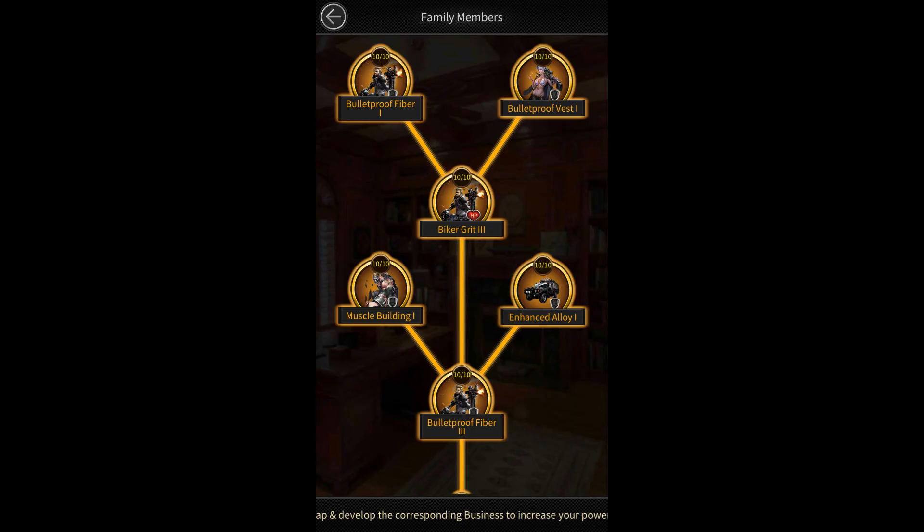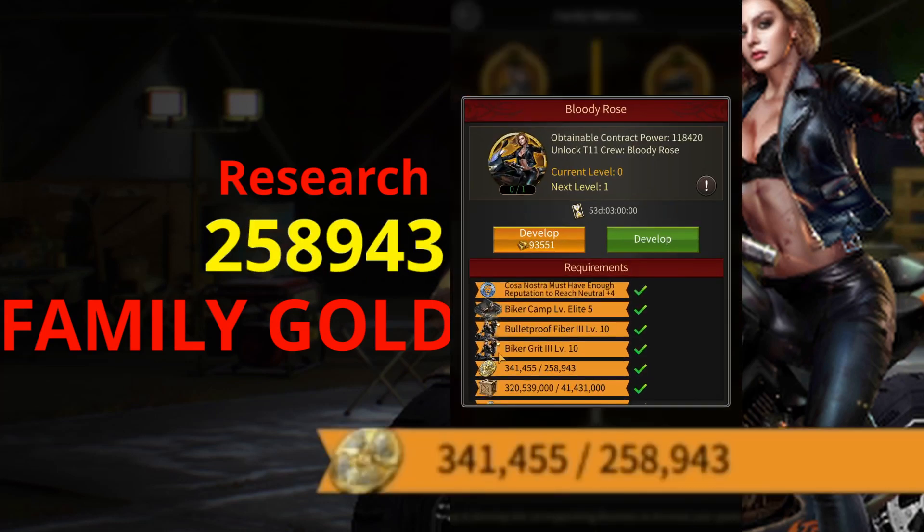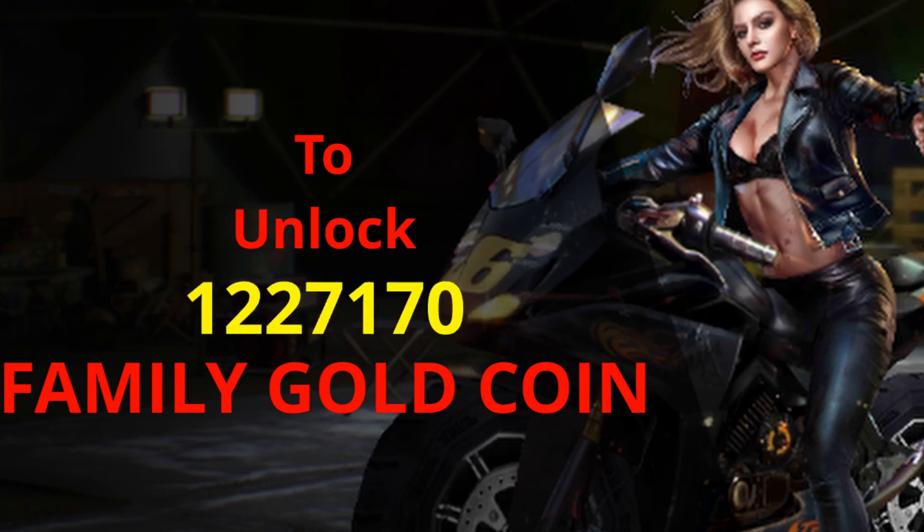So to bring all 6 skills to level 10, 6 times 250,000 equals 1,500,000 family gold coins are required. The Bloody Rose research requires an additional 258,943 family gold coins. Therefore, a total of 1,758,943 family gold coins is required to unlock one type of T11 troops.